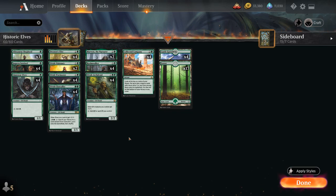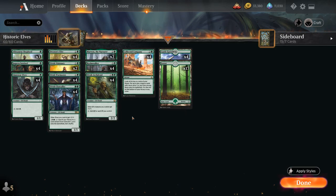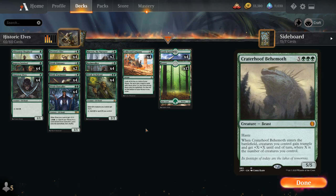The goal of the deck is pretty simple: just dump as many Elves in play as possible and eventually close out the game with a Warmaster or Shepherd activation. There are a few variations of the Elf deck with some flex slots, like Realmwalkers and Marwyn. You could potentially be playing Fierce Empath and a 1-off copy of Craterhoof Behemoth to search up.